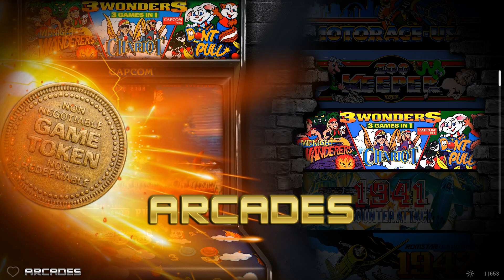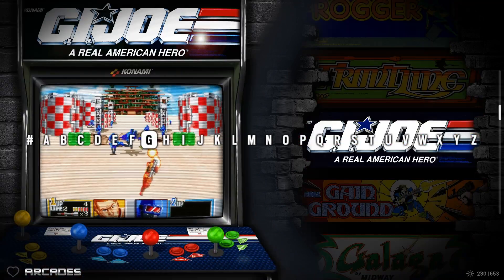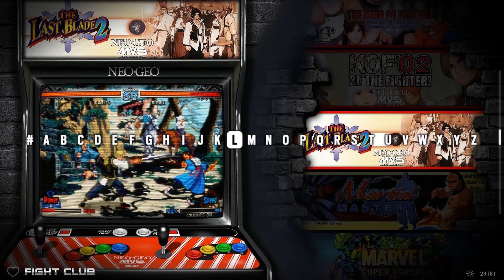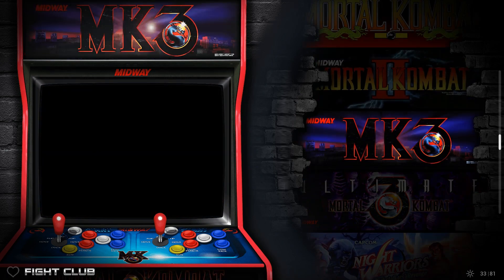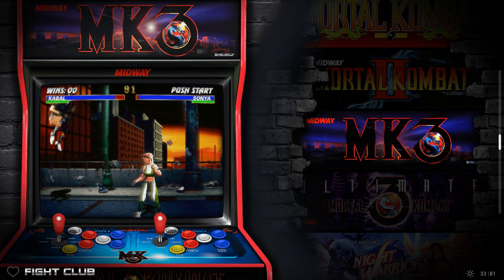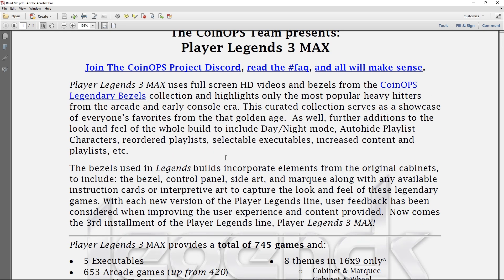Back in just arcade there are 653 games - it's hard to scroll through all of those. You can hit the triggers at the top of your controller to jump letters pretty quickly. If you're in fight club and want Mortal Kombat, you just scroll down and find it - you've got 1, 2, 3, and Ultimate all right there. It's such a cool game.